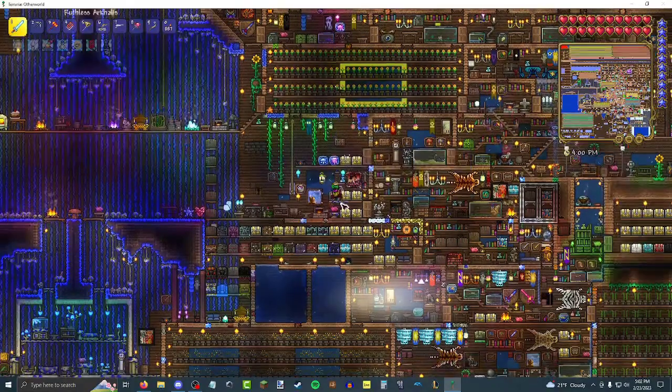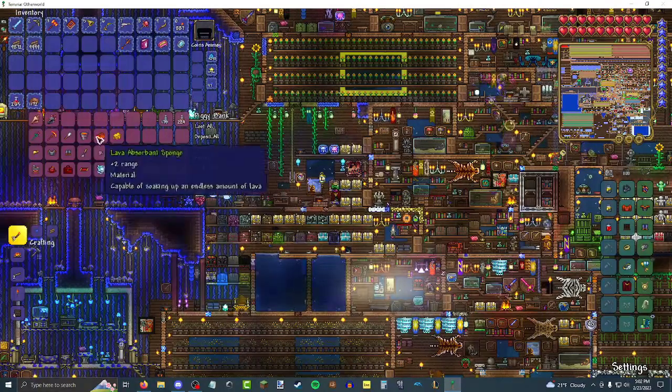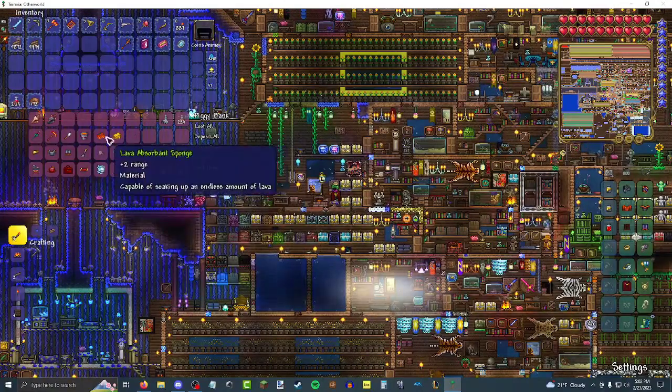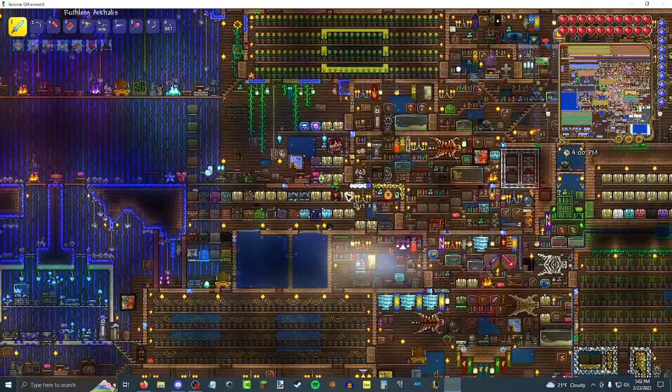I keep changing my username — Gamma C4H. This is what my piggy bank looks like. I got a few items, but then since I reinstalled Windows I lost them. Dang. I had the absorbent sponge as well. I'm sure I'll get it again though — it's just like a fishing quest.